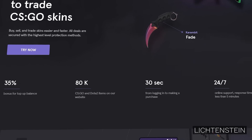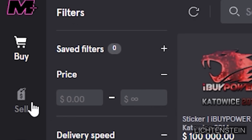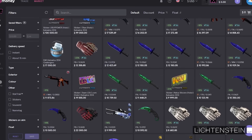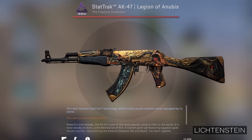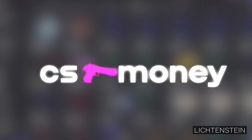CS.Money is a leading CSGO skin trading website with one of the biggest inventories out there. It's super simple to use. Choose whether you want to buy or sell. Select the skins you want to get rid of, click put it up for sale, and that's it. Or if you'd like to buy new skins with the money you just got, use their in-depth filter system to find the perfect skin, press buy, and now it's yours. They offer one of the lowest fees, cash out option, and no trade locks. Check it out now on CS.Money.